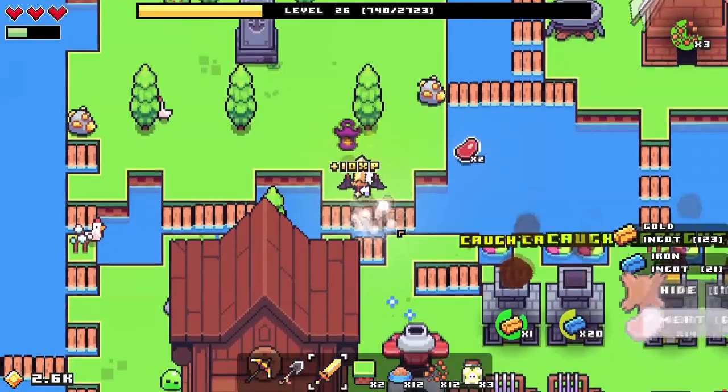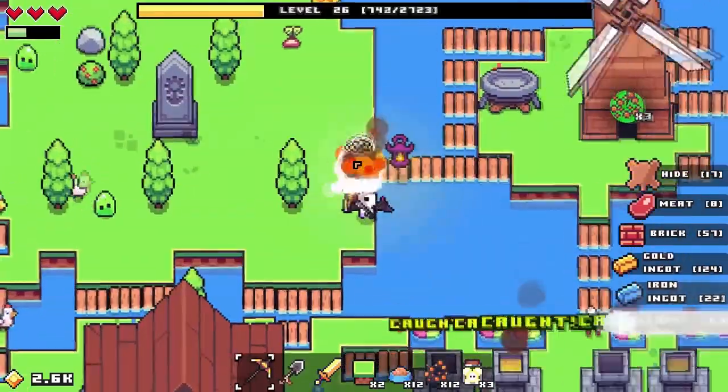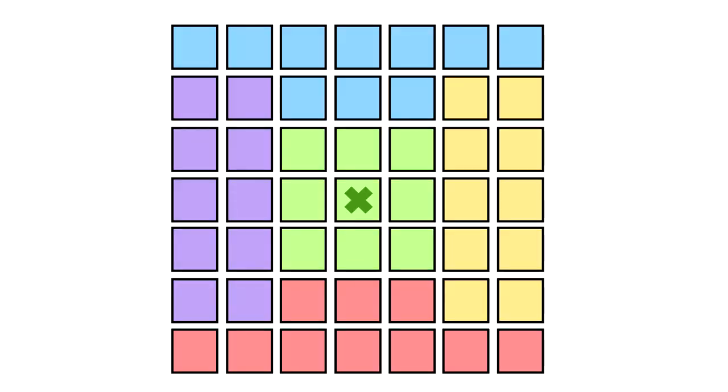You can tell that the developer really liked this system because it actually appears twice in the game. You start your playthrough in the world's centre-most room, and as you earn more money, you can expand outwards towards the edges, with the outermost rooms costing more money. This land grid is 7x7 rather than 8x8, but the same principles are at work here too.